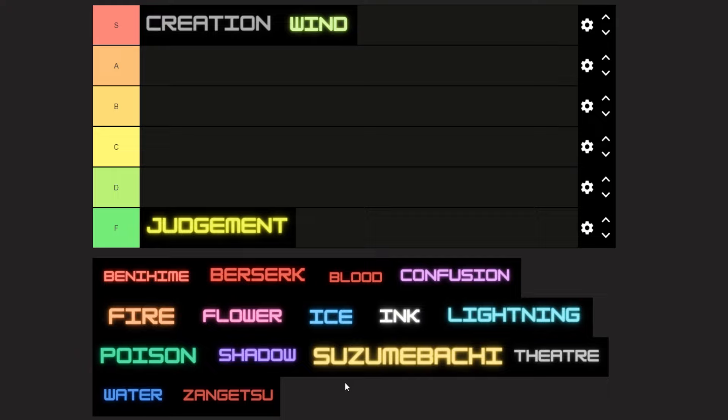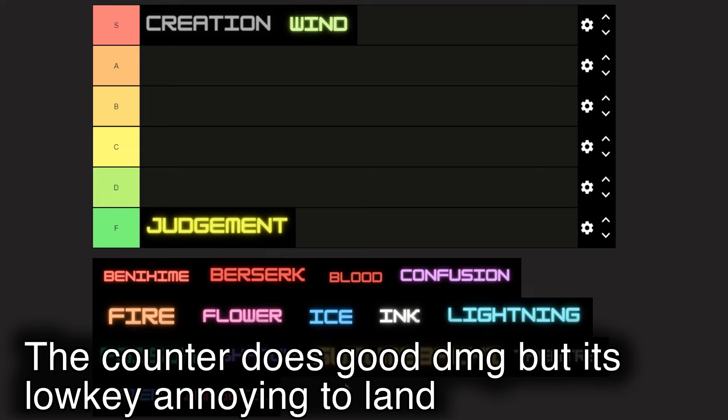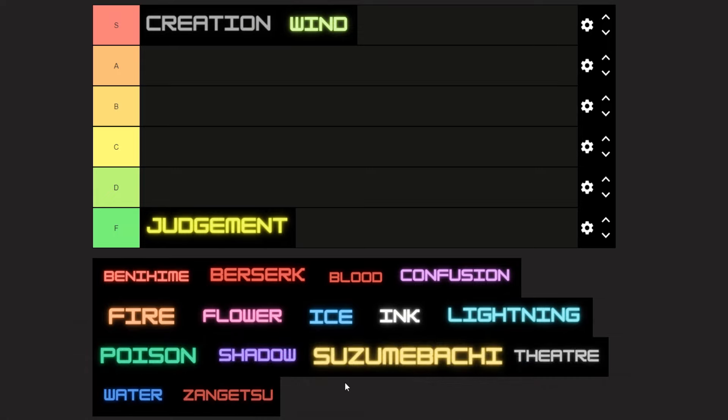Honestly, Judgment is just trash. I tried playing Judgment and what it's supposed to do doesn't even work — it's supposed to reduce damage but the status effect does not work except for the slow. Even then the whole kit is mediocre. The counters are mid, everything about it is terrible. When you go a different Shikai it's just better, especially on SR Keto. That is trash.